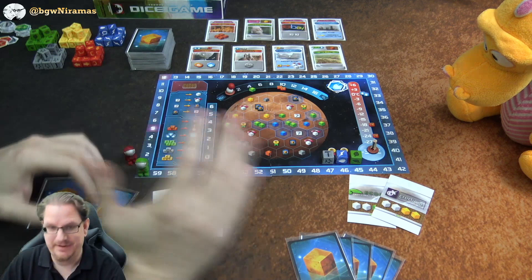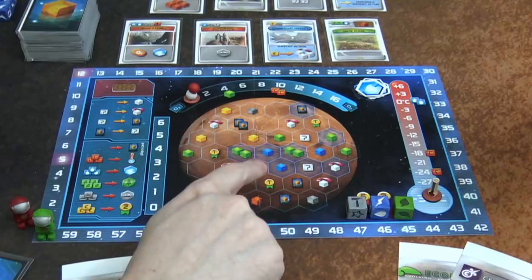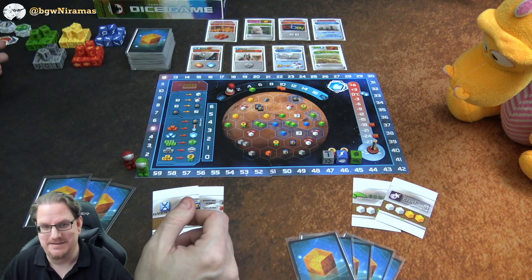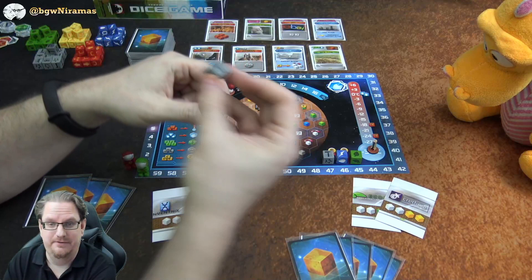Let's get going and start playing a two-player game. I will be the red player, Racko will be the green player as we usually do. We're going to do the same things as in Terraforming Mars — raise the oxygen, raise the temperature, and put out oceans on Mars. In this game, though, we only need to reach two of these three parameters to trigger the end of the game, and we do it with dice representing different resources from Terraforming Mars.